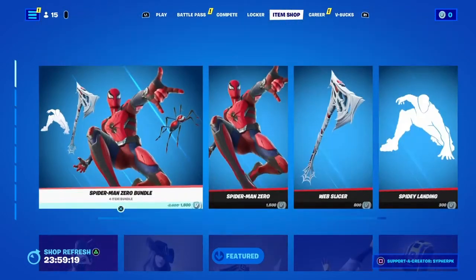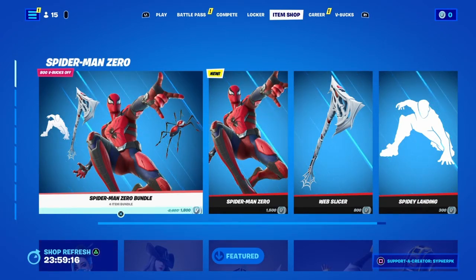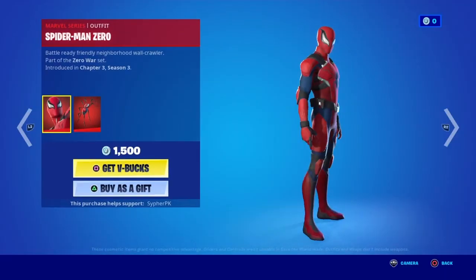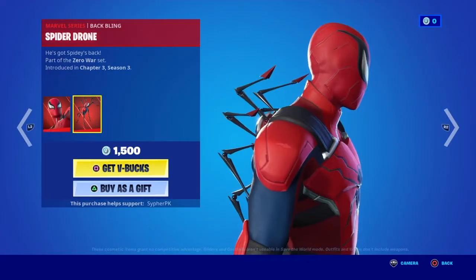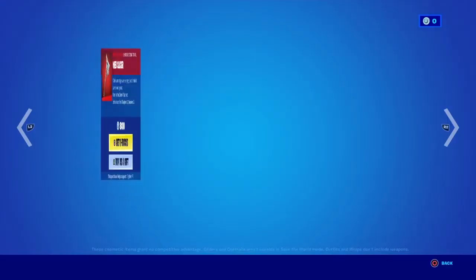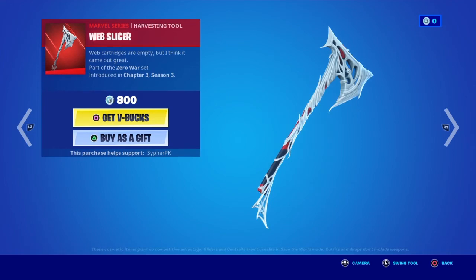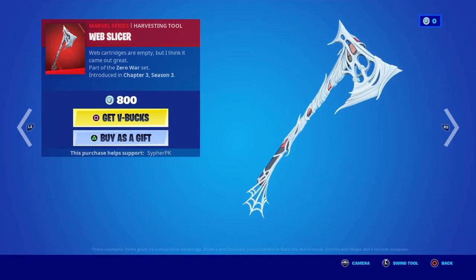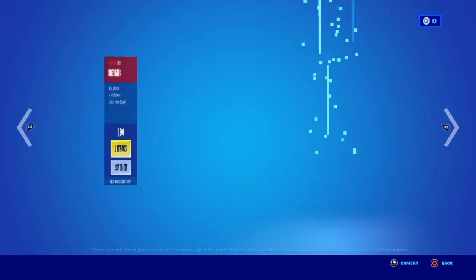No way, no way — Spider-Man Zero! Holy crap, Spider-Man Zero. Sadly I don't have V-Bucks so I have to get this again tomorrow or tonight, let's see. But anyway we look good — we get the Spider-Man Zero, looks really nice. The back bling Spider Drone, holy crap. Love Slicer, Zero War — holy crap, Spidey winning!